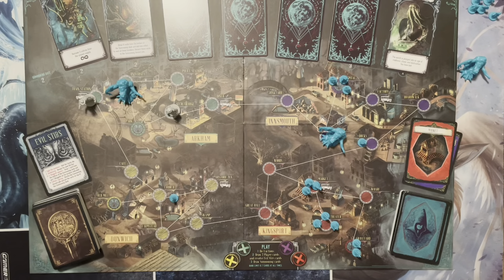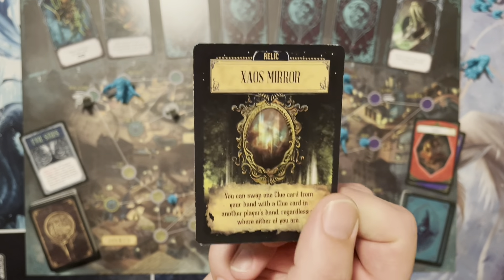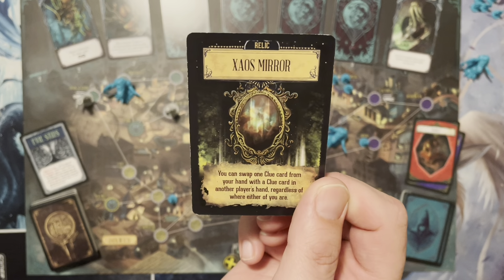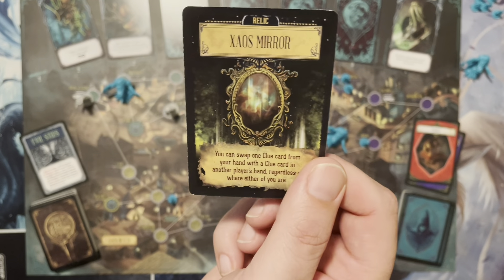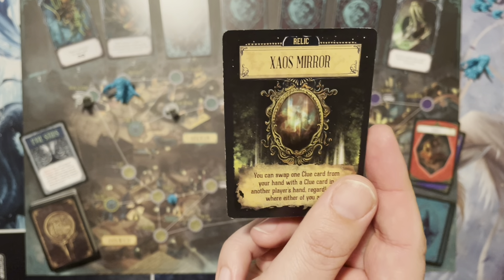There are two things to keep in mind as the game unfolds. First, the relic cards — they are basically like the helper cards in Pandemic. However, when you use a relic, you are wielding unimaginable power, so you have to roll the sanity die to see if you keep your sanity or if it drives you ever so closer to madness.